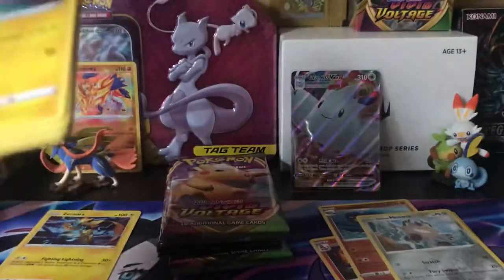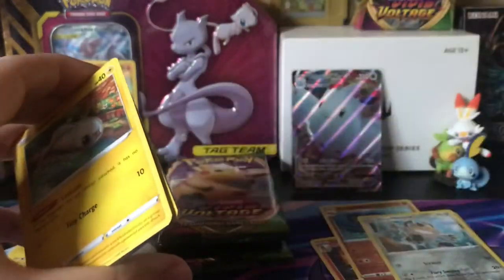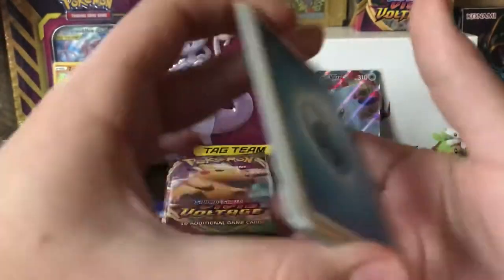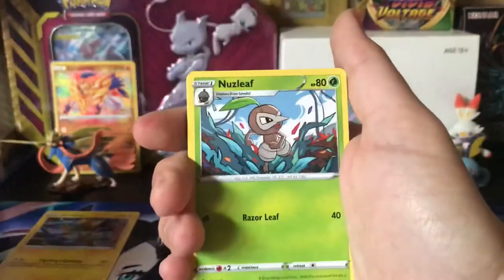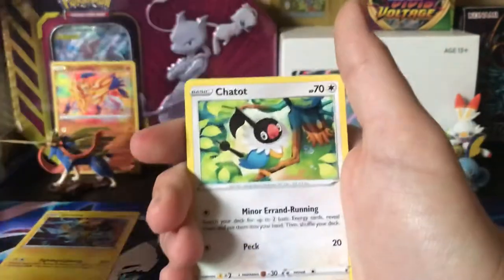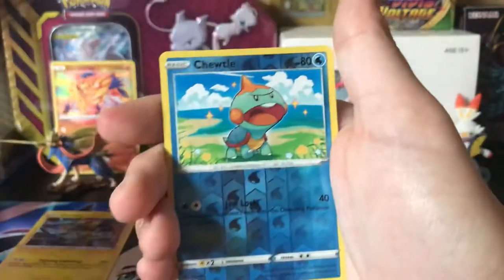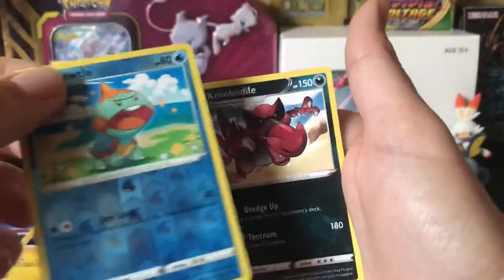Let's get into this. Code card, four to the front. Darkness, Water, Nessa, Nuzleaf, Wash Energy, Tynamo, Exeggcute — have that. Chatot, Clobbopus, Skiddo, Choodle, and Crocodile — I don't think I have Crocodile.